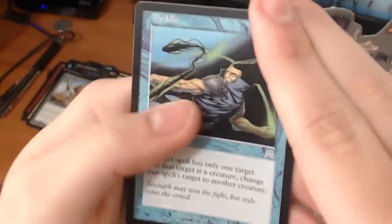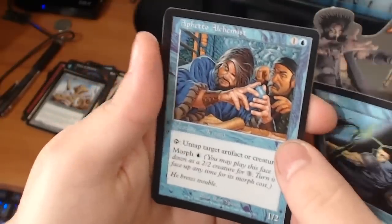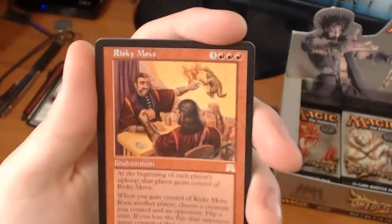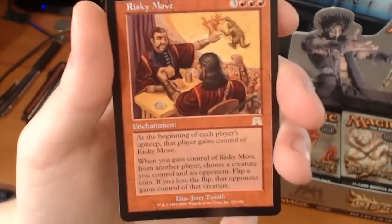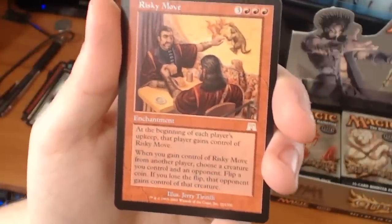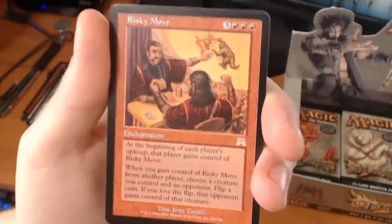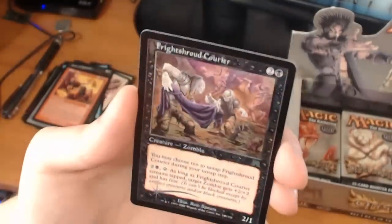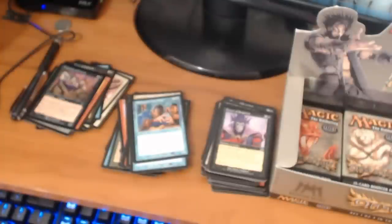First uncommon is a Metal, and an Alfetto Alchemist — which means we have a foil uncommon. So our rare is a Risky Move, it's a 6-drop enchantment. At the beginning of each player's upkeep, that player gains control of Risky Move. When you gain control of Risky Move from another player, choose a creature you control and an opponent, flip a coin. If you lose the flip, that opponent gains control of that creature. And we have a foil Flightshoud Courier. We're still hoping for some fetch lands, or even a foil fetch land — that would really help out.